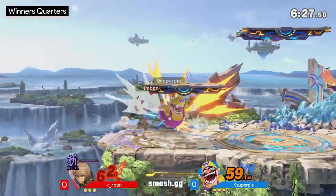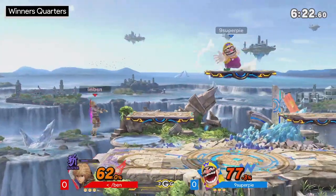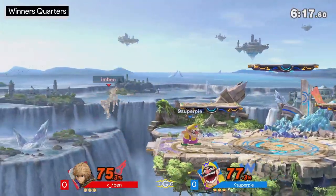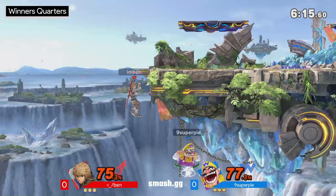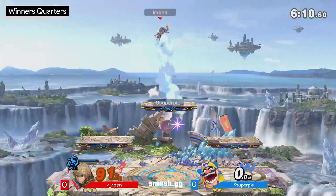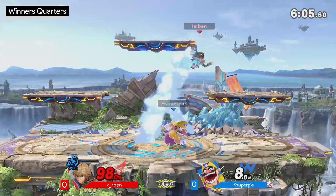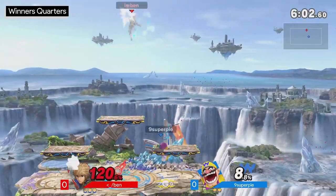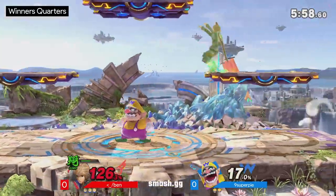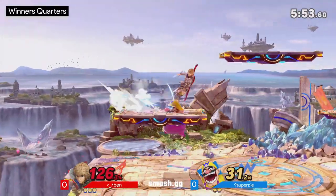Ben is doing a really good job of controlling space, making the most out of that, forcing Nine Super Pi into a lot of uncomfortable situations. Nine Super Pi is just looking for any means to initiate at this point. Keeping Shulk in neutral is exactly what you need to be doing, but he finds the stage spike — Nine Super Pi unfortunately going to be missing that tech.